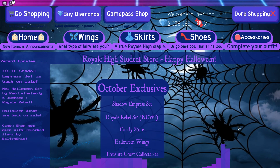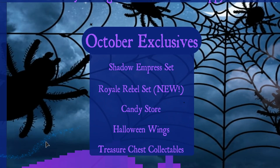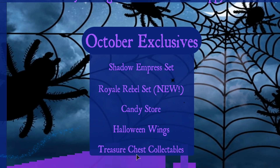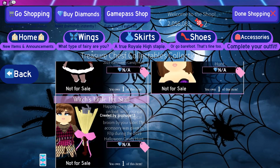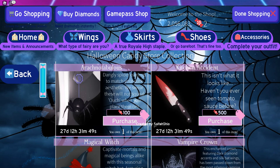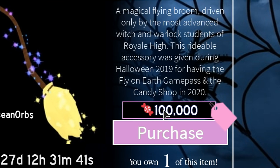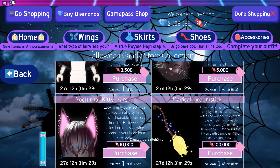Now it's time to look at the sets. When you go to the shop this is what it looks like. It says October exclusives — we have the Shadow Emperor set that is back in the shop, and we have a new set called the Royal Rebel, and we have candy store Halloween wings and treasure chest collectibles, which are the ones you get from the chests.